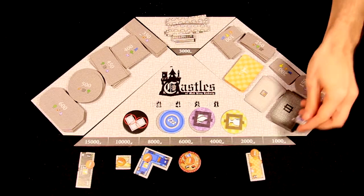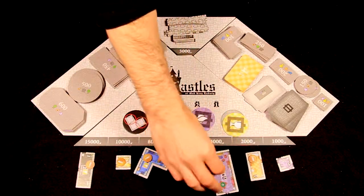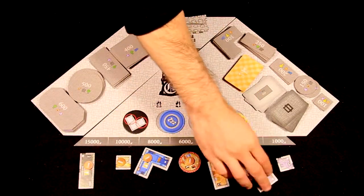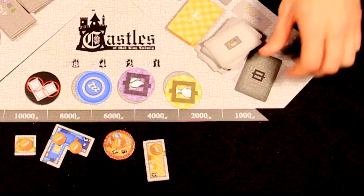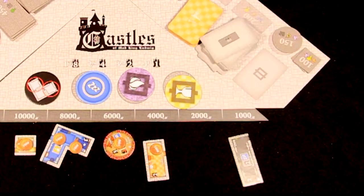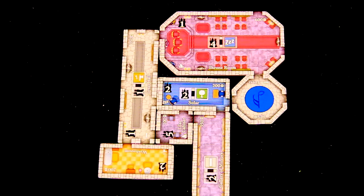The master builder starts the next turn by turning over room cards to replace each tile bought. Then the master builder arranges the rooms in any order. The game ends after the turn in which the master builder reveals the last room card. Once all players take their action on the last turn, they enter the end-game scoring phase.